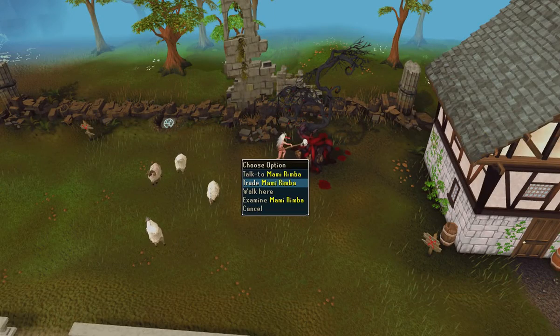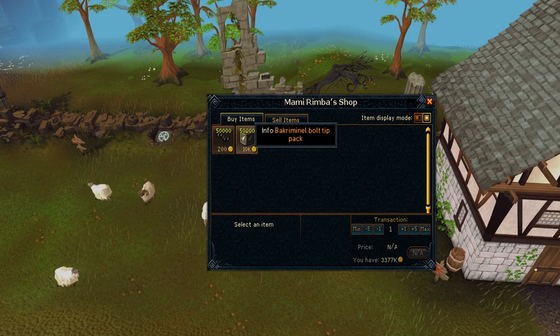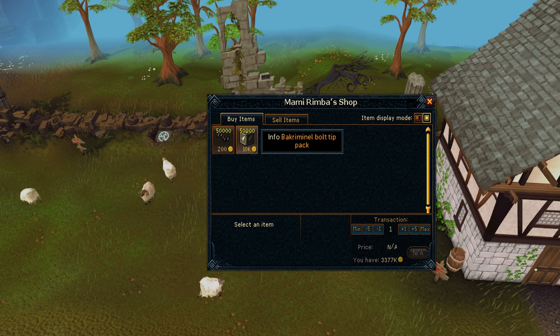First, buy a bunch of Barcriminal tips from Mammy Rimba in Edgeville. There is a reason for buying the tips first, which I'll explain in a moment.